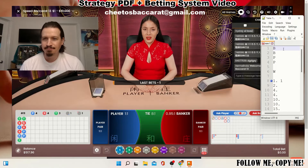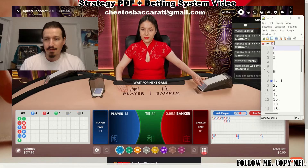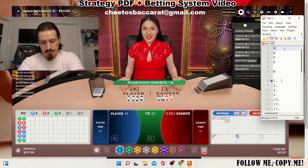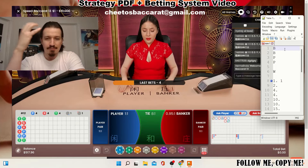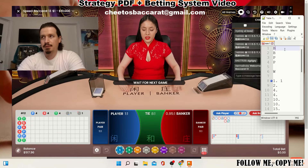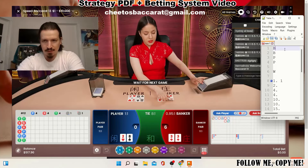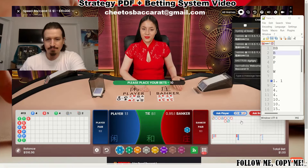Now we're at the second column — let's hope to see a banker so we can place a bet. If there's a player here, we won't be able to bet unfortunately. We're three units away from reaching five units. This is a demonstration on my low roller account because the masses are low rollers. Banker — that's exactly what we wanted, so we're gonna bet on the banker here.